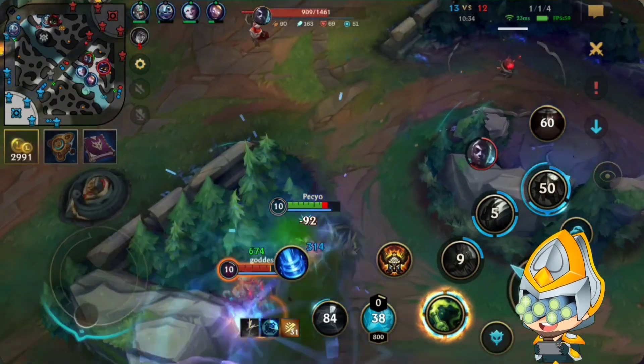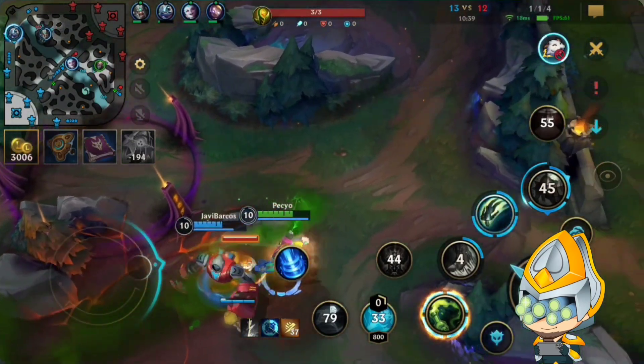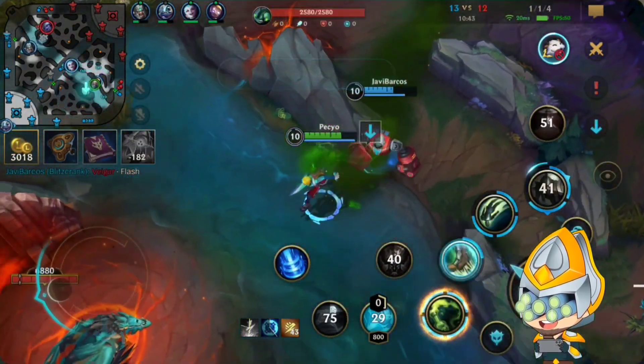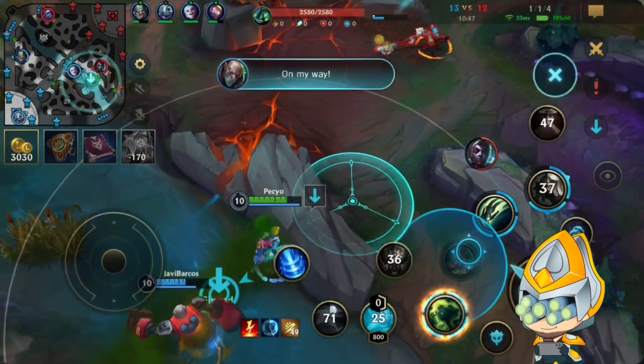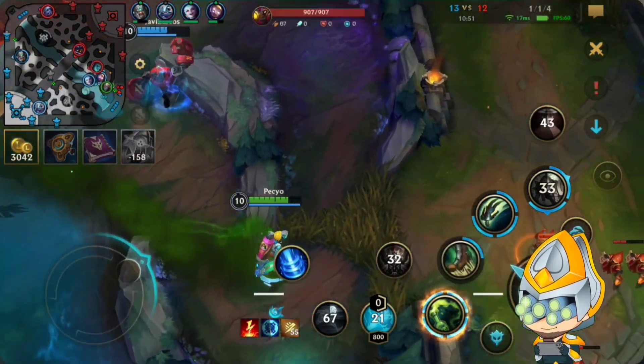Echo is out. I'm actually not sure if my grounding ability keeps him from ulting, because he didn't ult while he was in the Finisher second spell. So I was just expecting Echo here in this bush, so I walked up here again.